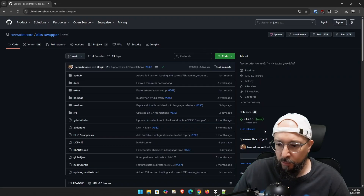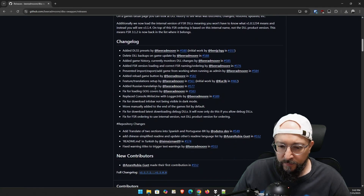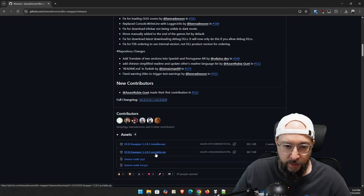So first of all, let's update DLSS Swapper. We're going to head to GitHub — I'm going to have links to everything in the description below. So this is the latest version. As always, we're going to go to the right side where it says plus 40 releases, scroll a little bit further down, and as you can see over here there are two versions of the program. I always prefer the portable version — I extract it in its own folder and then we just run the executable.